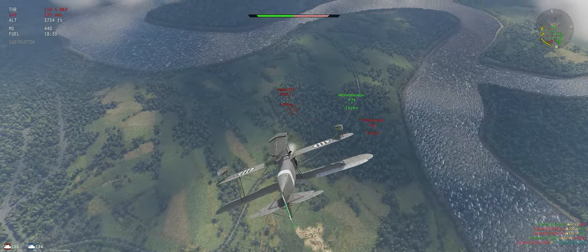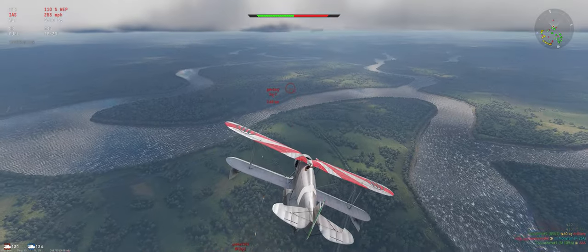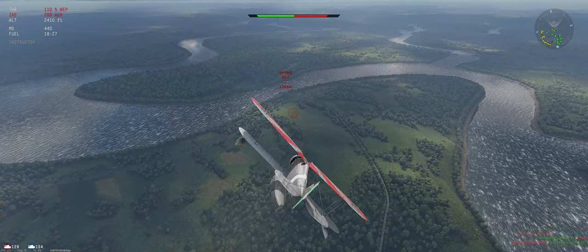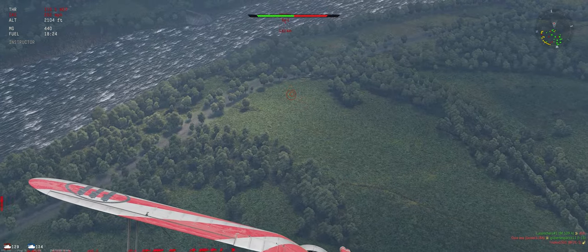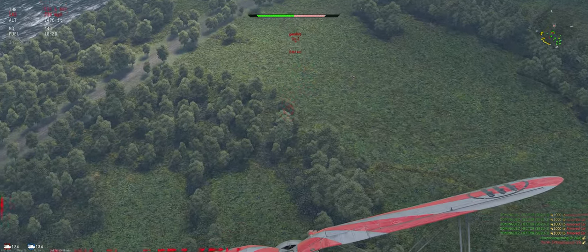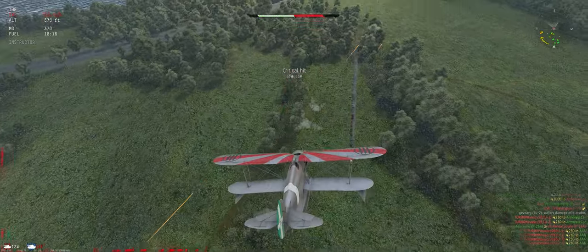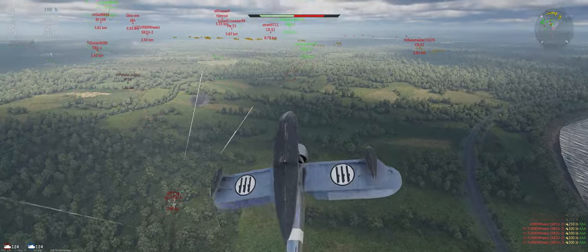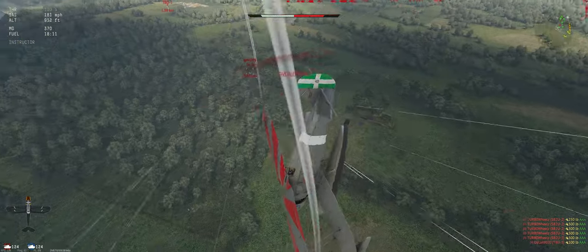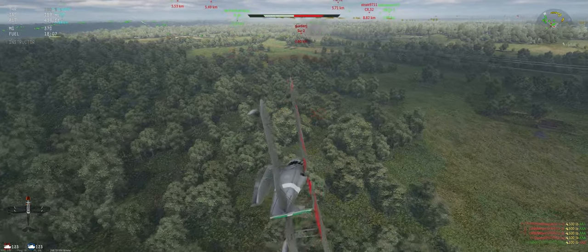Leave the guy who's shooting at alone. Might actually go after this SU-2 first just because he can do a hell of a lot more damage to our ground units. He does have front guns so you gotta be a little bit careful. Top of his wings — he's got really good back gunners as you can see. So let's get below his back gunners.